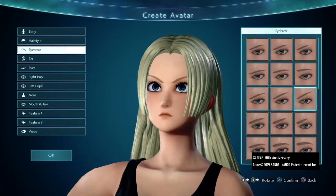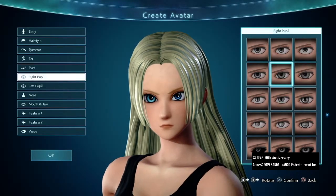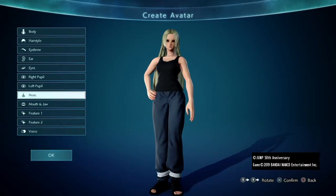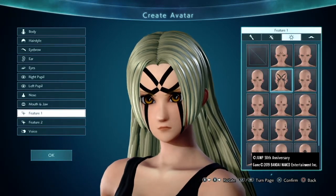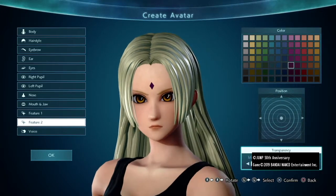Moving on, give her these eyebrows, the default ears, as well as these eyes, making the pupils a golden brown. Next, give her this nose and this jaw, and you can give her these face markings but I opted for just the more simplistic markings instead, but of course it's up to you.